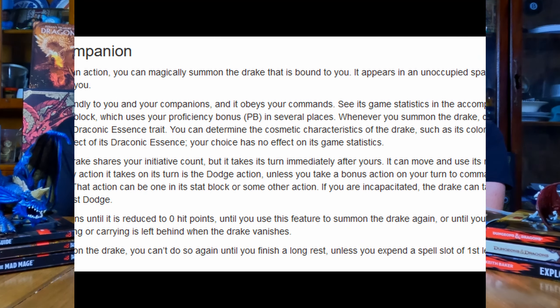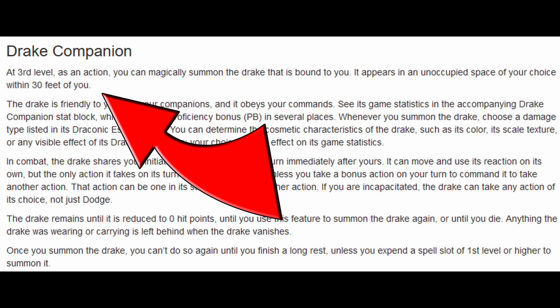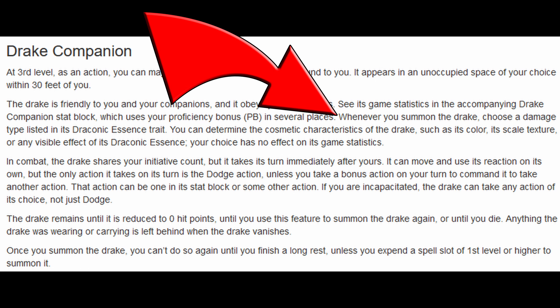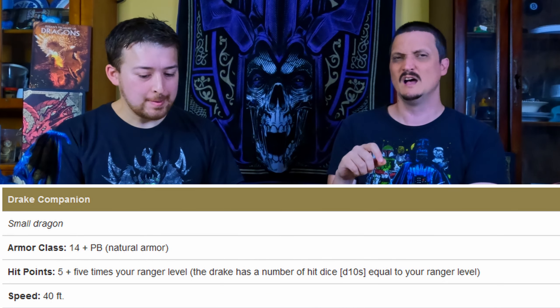At third level, the main reason you'll be taking this subclass is your Drake Companion. As an action you summon it within 30 feet of you. It picks a damage type, gains immunity to that damage type, and its core abilities are based around whatever damage type it's picked. It levels with you and increases its stats as you level. The companion is based around what they did with Tasha's.